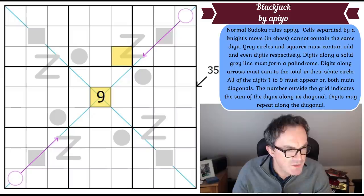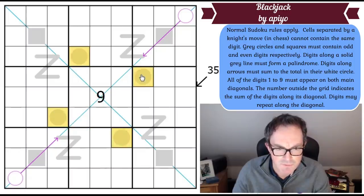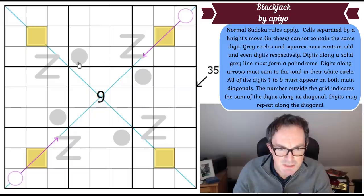Grey circles and squares must contain odd and even digits respectively. We've got four grey circles and four grey squares, so the grey squares are even and the grey circles are odd.